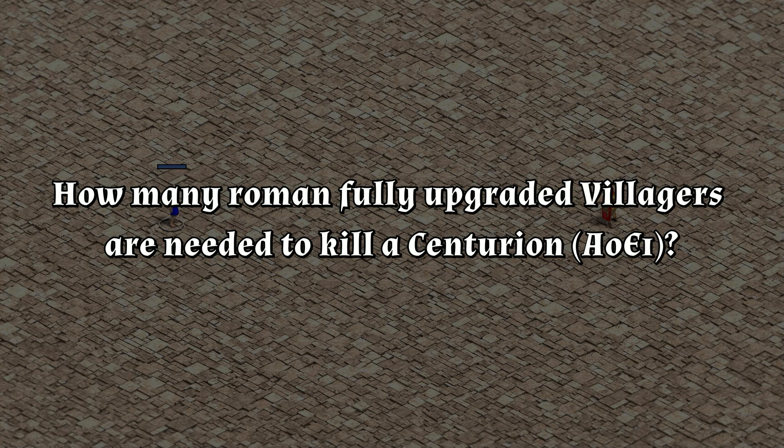I can only give you an approximate answer to this question because pathfinding makes the results a bit random sometimes. It could be that 15 villagers kill the centurion, while 17 villagers don't because of worse pathfinding. But we will see now, let's start with one villager against one centurion.